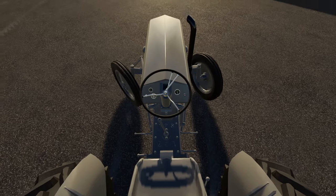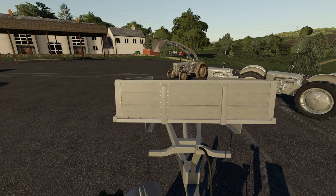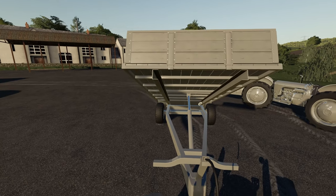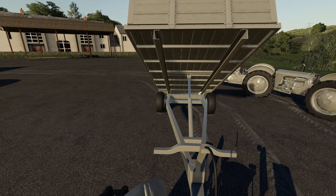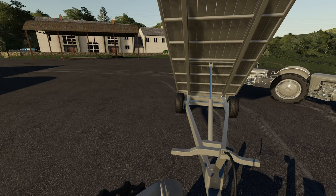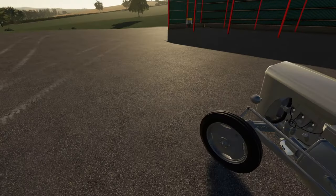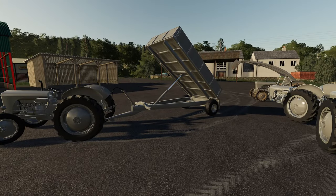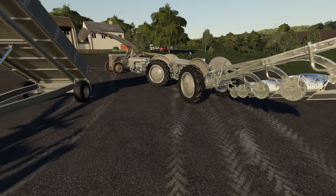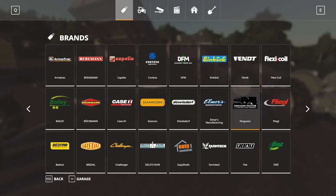I just want to tip up this grey trailer as well to see what that looks like. This is the great-grandfather to that trailer, I'm sure you'll agree. Very impressive nonetheless — very simple design, but it worked. We're going to go into the store now and have a look at what else is available. Best way to do this is to go via brand — we've got the Ferguson pack.